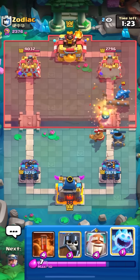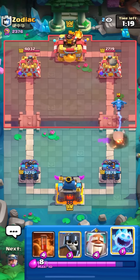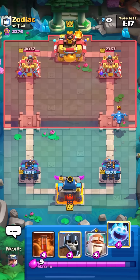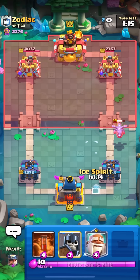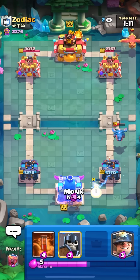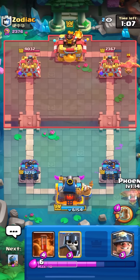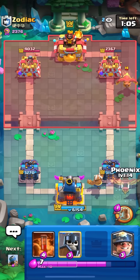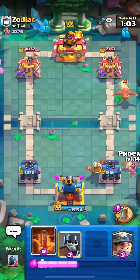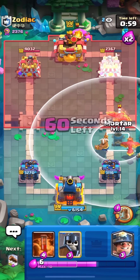Next game against Zodiac — I know he plays with eagle. Just gonna go for a miner on the tower to see what he does. He goes for log, just gonna go for guards into the monk. Hopefully he pops the ability so I can log and activate my king tower — but he probably won't because he's smart. Yeah, he doesn't. Going for a mortar on the right since he went for the e-drag.